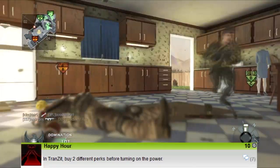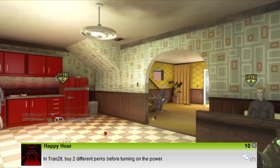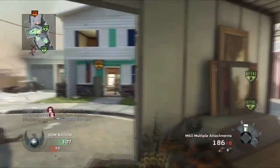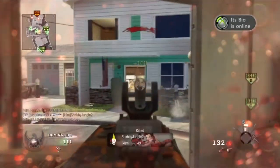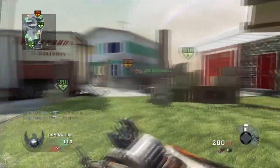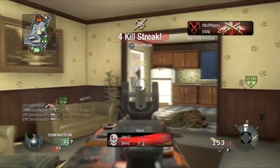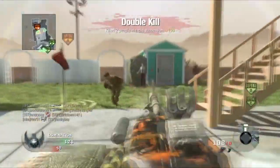The next one is 'Happy Hour' — in Transit, buy two different perks before turning on the power. I'm a bit confused about how that works. Maybe there's a drop that turns on the power beforehand, or it's part of the buildables where you can hotwire it for one-time use without turning on the power. It's only worth 10 gamer score, but not every achievement is as easy as it looks. Maybe only one or two perks are available — possibly new perks running off solar energy.